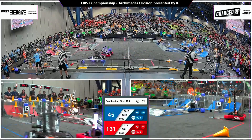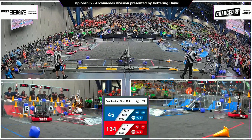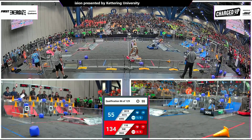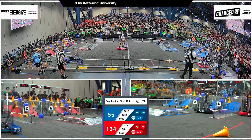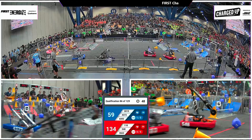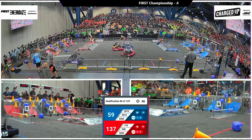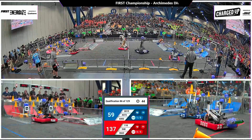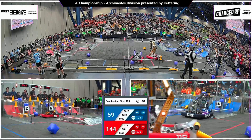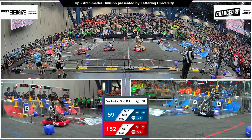3015 back in their loading zone looking for the cube acquisition on the floor. They managed to chase that one down and head back into their community, crossing paths with their alliance partners Rubonics. Effectively, one of these routes around the charge station is completely cut off by 6002, so 4373 and 3015 have to call an audible — going either over the charge station or wait their turn, slowing down these Blue Alliance cycles.